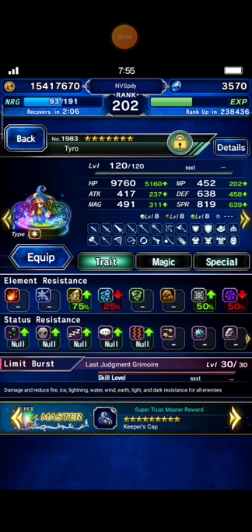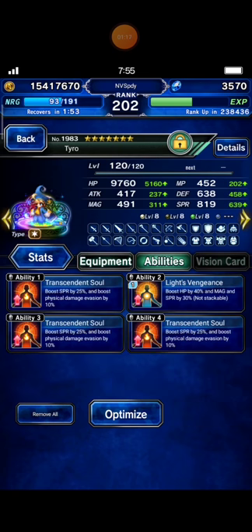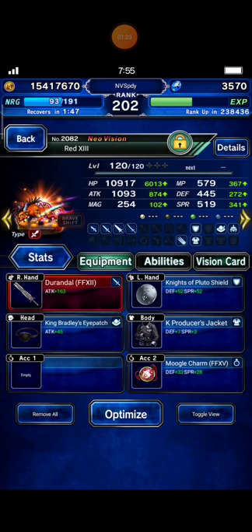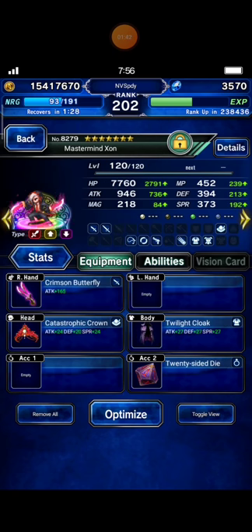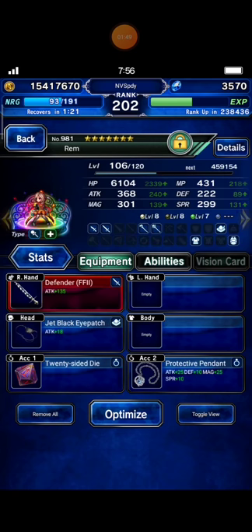I bring Tyro as my magic tanker, built with full evasion. Next I bring Red 13 in Neovision mode, built with full evasion, auto-provoke tanker, Durandal, Producer Jacket, and Morale Charm that can boost the chance of being targeted by 100%. Then Mastermind Sone, built with full evasion.